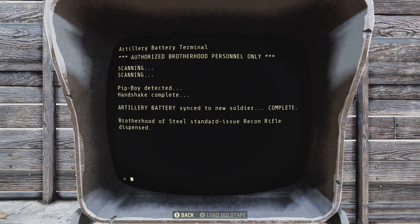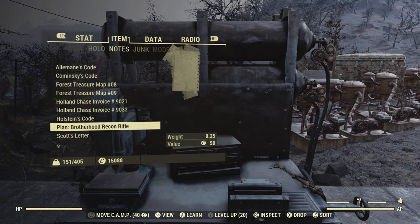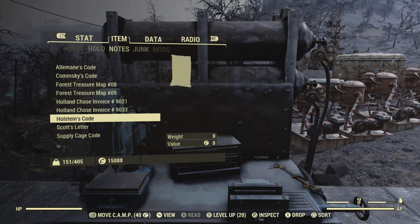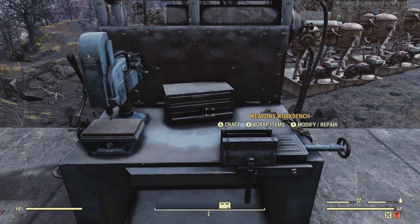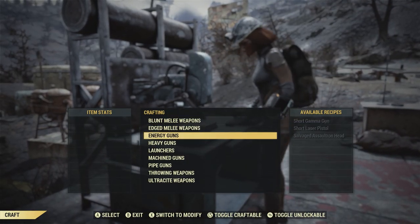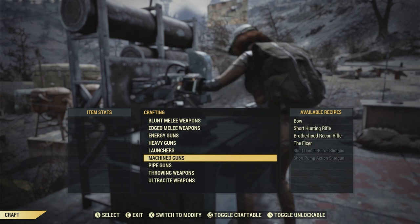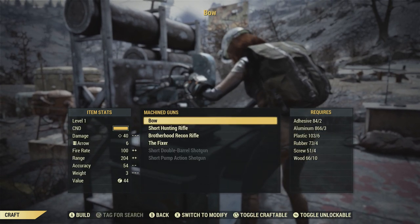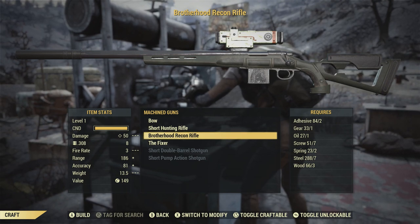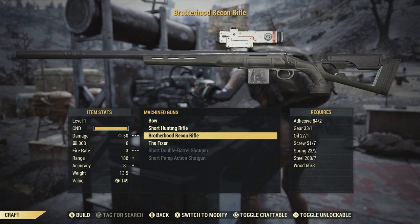Let's head back to camp. Go ahead and open your notes and learn the plan for the Brotherhood Recon Rifle. Let's see what choices we have — I have not learned very many mods on this character yet. Under Machined Guns, there it is: Brotherhood Recon Rifle. Just a lot of basic items needed to craft it.